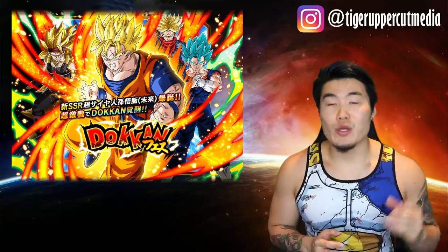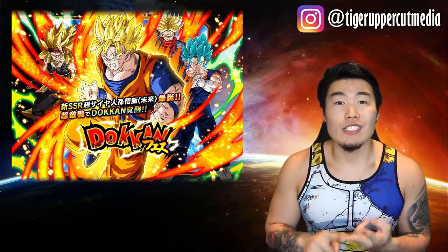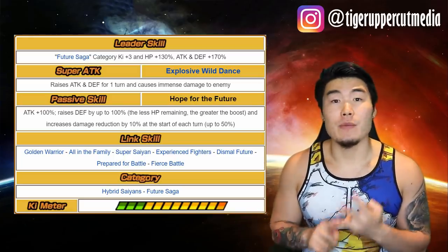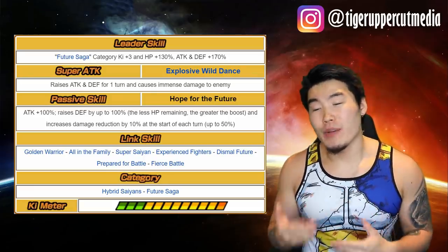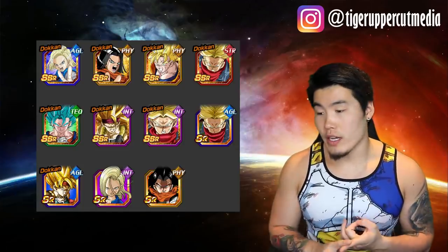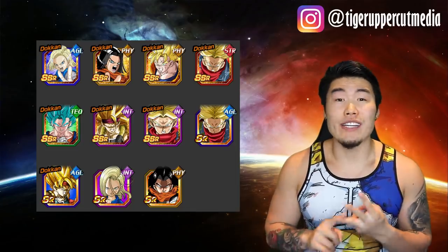Then there was PHY Future Gohan, leader of the Future Saga category. This banner is a pretty exciting one because it's most likely the banner that will bring back TEQ Vegito Blue and INT Super Saiyan 3 Bardock to Global. Gohan's leader skill is Future Saga category, Ki +3, HP +130%, Attack and Defense +170%. His passive is Attack +100%, raises Defense by up to 100% based on remaining HP, and Damage Reduction +10% at the start of turn up to a maximum of 50%. The banner featured PHY Future Gohan, TEQ Vegito Blue, INT SS3 Bardock, INT Rage Trunks, STR Rage Trunks, AGL 18, PHY 17, and 4 different SRs.